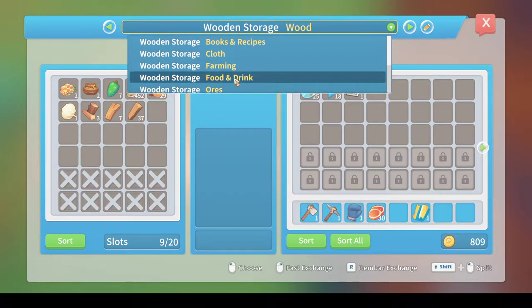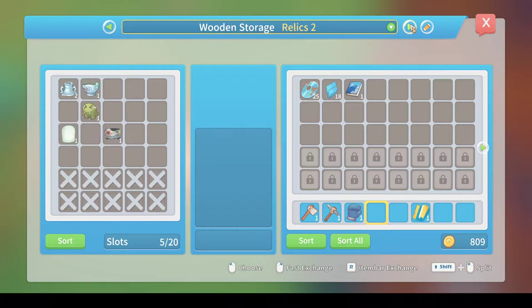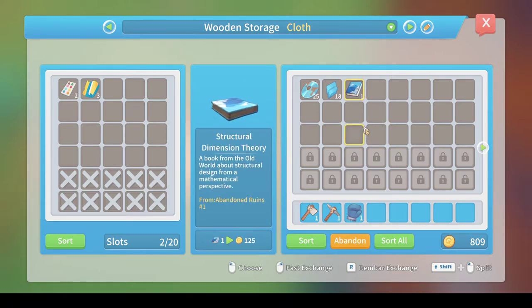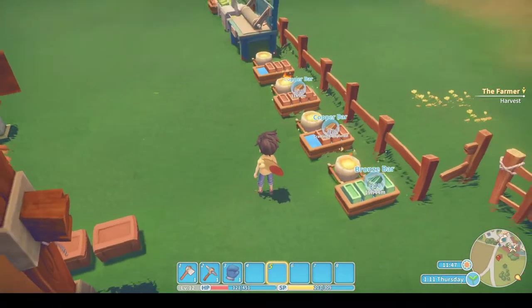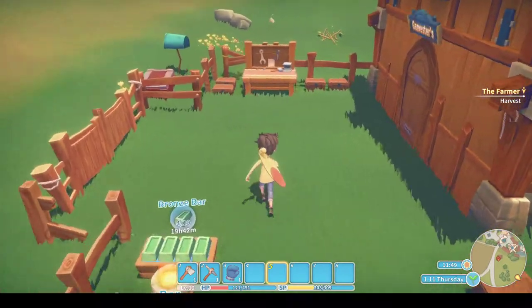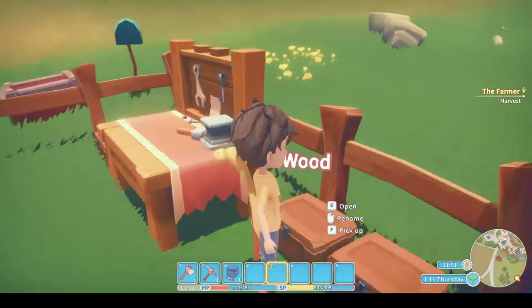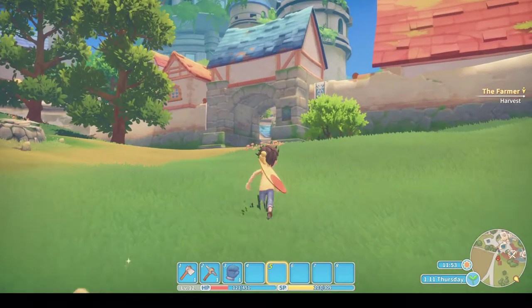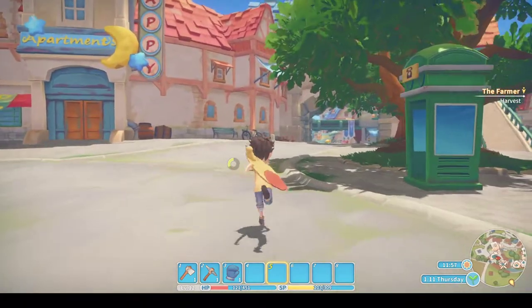We're going to want food. Oh, I can go sell that — cool, make some more money. Yeah, looking at my resources, I need wood. Wood is looking pretty scarce, so I'm going to sell and then I'm going to chop — in that order. No time to chat, I'm afraid.